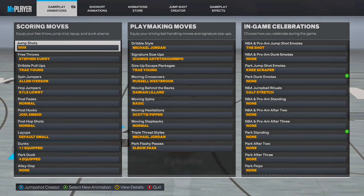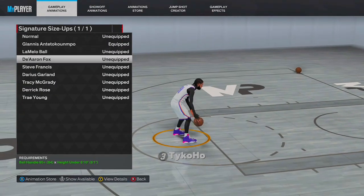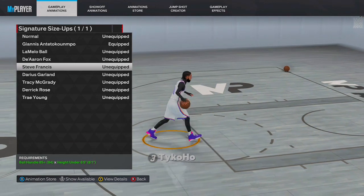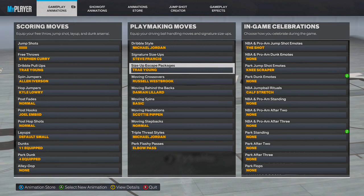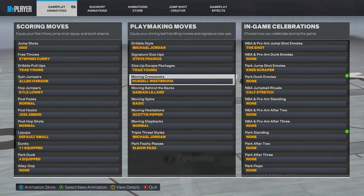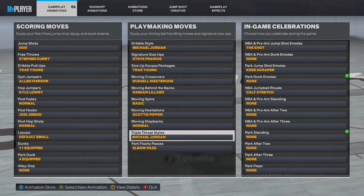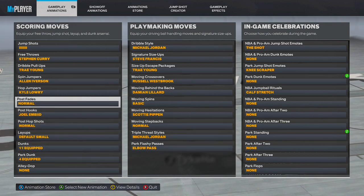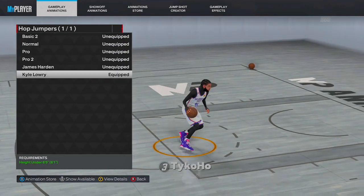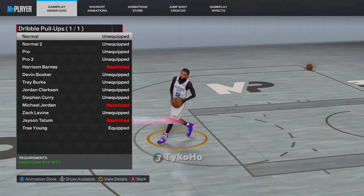Make sure you also use the Kyle Lowry hop jumper — you can obviously slide with it. Make sure you have the Kyle Lowry hop jumper on, and also I'm going to be going with the best dunk animations. Make sure you use the Trae Young fadeaway too, or Steph Curry — the best one in the game though is Trae Young for small guards. These are the best dunk animations to have for a 6-1.